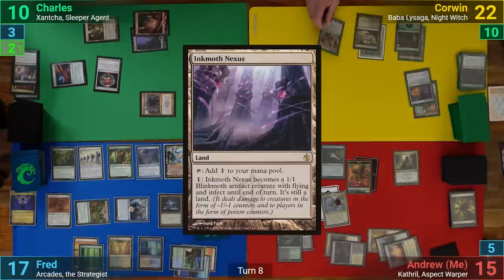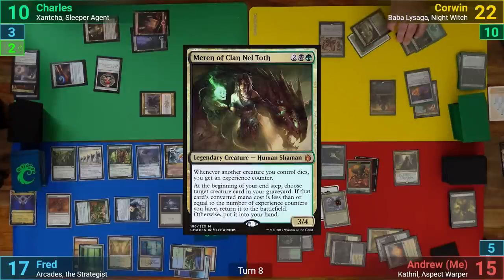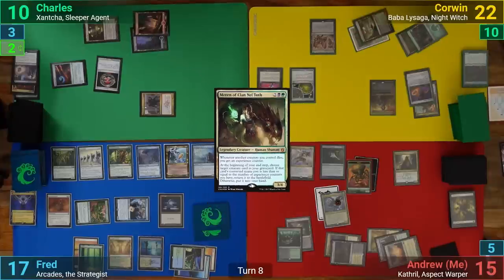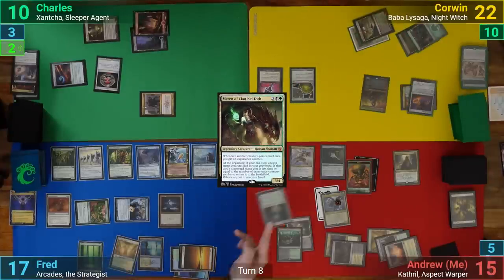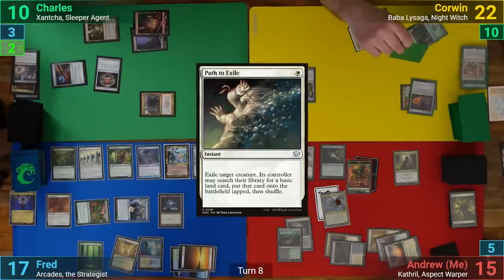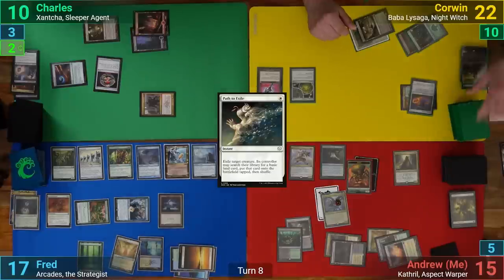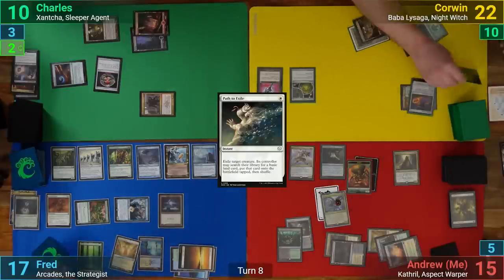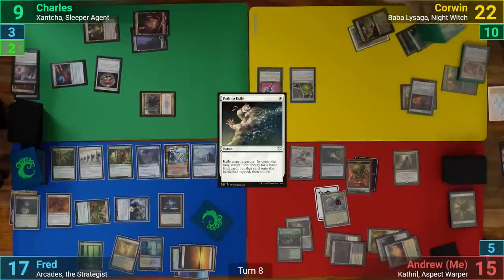Corwin draws and plays Inkmoth Nexus. He follows up with Meryn of Clan Neltoth, then activates Inkmoth Nexus. In response, Fred uses Path to Exile targeting Meryn, and after getting a basic, Corwin activates Baba La Saga sacrificing the Nexus to do the usual drain three, draw three. He then moves to discard and passes.